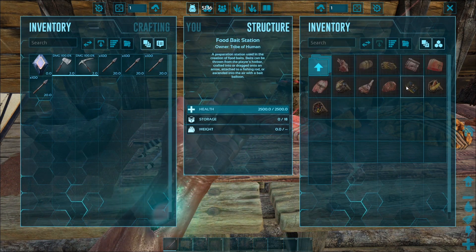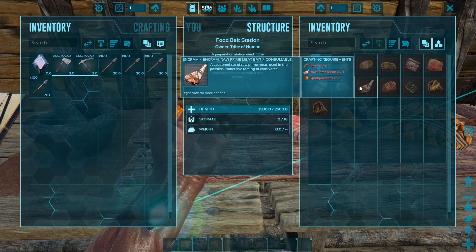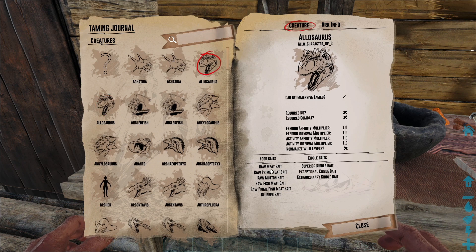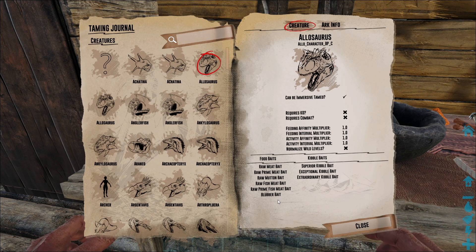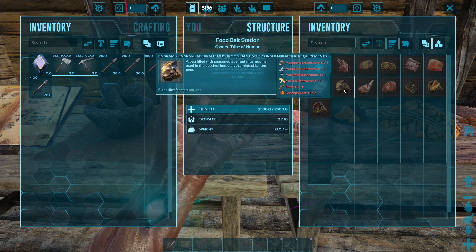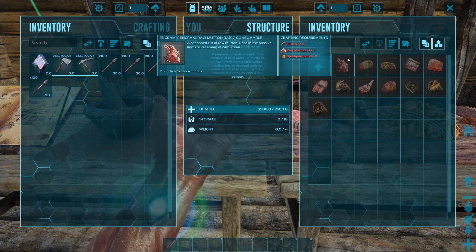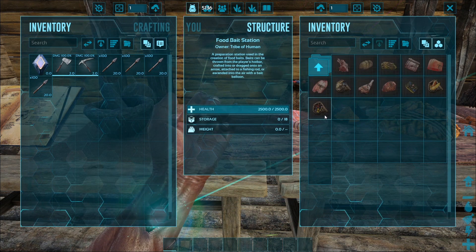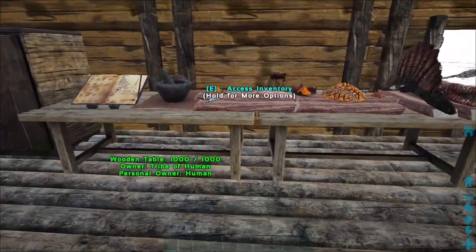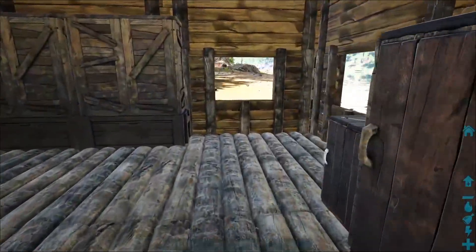In the food bait station you can see there are two sections: arrows and baits. Here you can make different kinds of baits depending on what you need. Let's say we're going to tame an allosaurus — it needs a raw meat bait, raw prime meat bait, raw mutton bait, raw fish meat bait, raw prime fish meat bait, or blubber bait. These are just the basics.